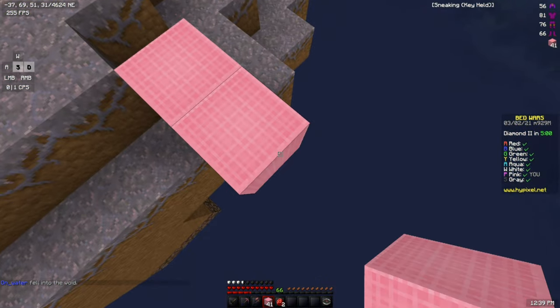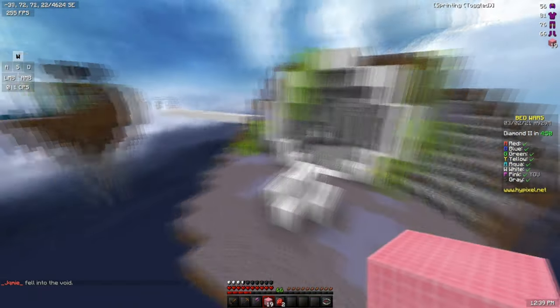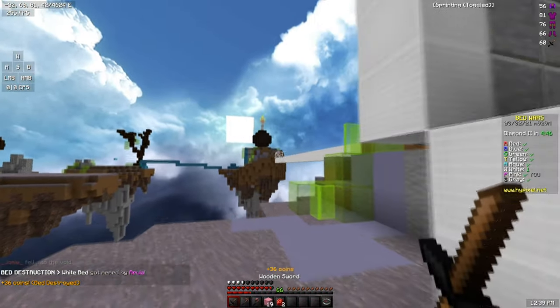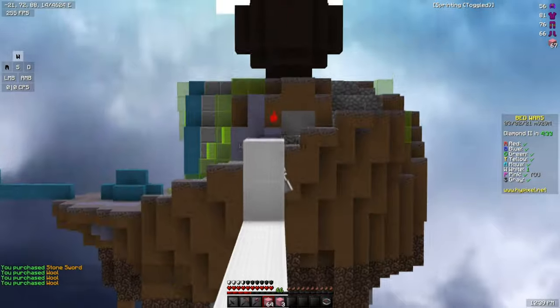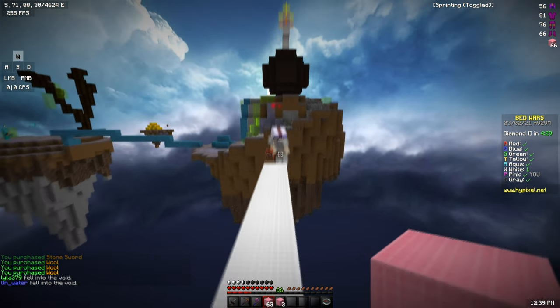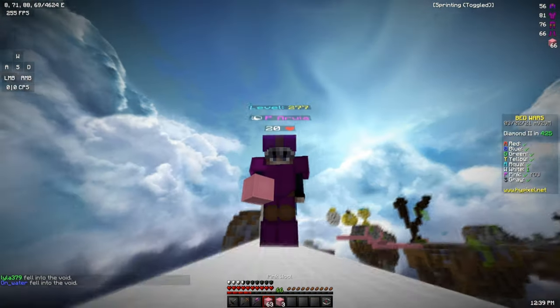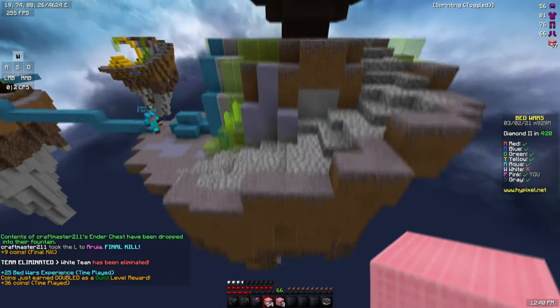White looks like a big noob, so hopefully we can get their bed really easily here. Yeah, they don't even know we're coming. They're still bridging over there. Let's see what they react. What do they think that two blocks is going to do? Alright, that person had absolutely no plan to recover from that.